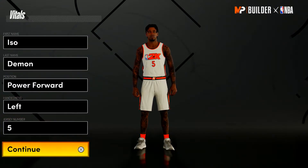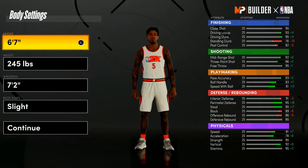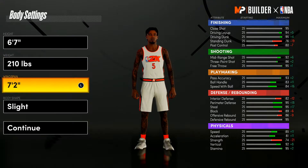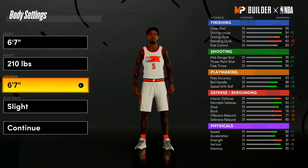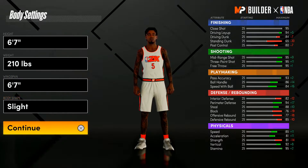So what I did: Powerport, left handed, number 5 — that's me. For the height I went 6'7", weight 210, and the wingspan — I grab rebounds, I do all that, I can dunk on people. I put my wingspan to the 6'7" wingspan. It's not bad, I still get an 85 deep rebound, so I still get boards and Hall of Fame rebound chaser and all that. Body shape doesn't matter.